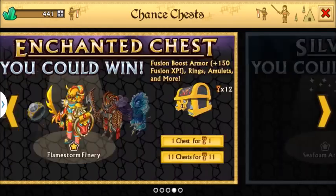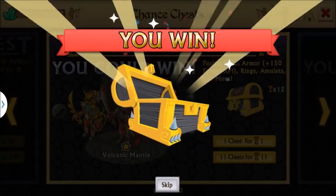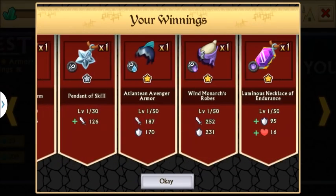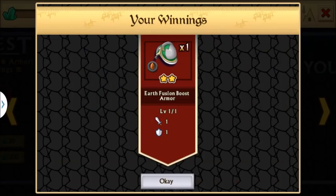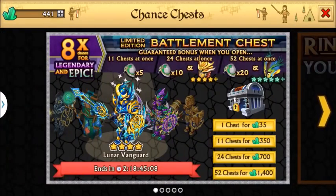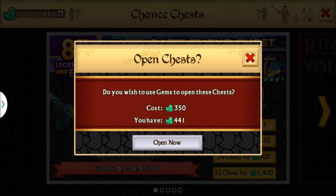Let's open up a couple of these regular chests just to get a warm-up going, hopefully this will build some luck coming in to open the limited edition chests. We got fusion stars — I need some fusion stones, those are always good to have. A decent necklace. Oh I can open up one more — fusion boost, great, excellent, exactly what I need.